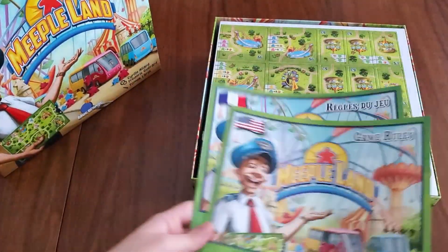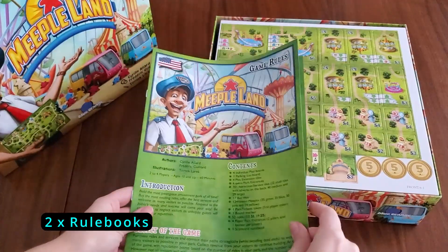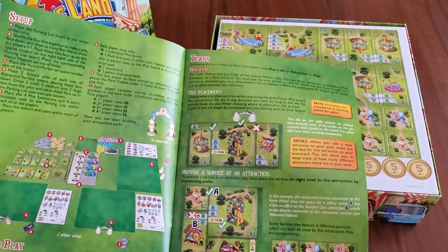Take off the lid. Here we have two rule books — French and English. Here's the English rulebook; I'll take you through all the pages.